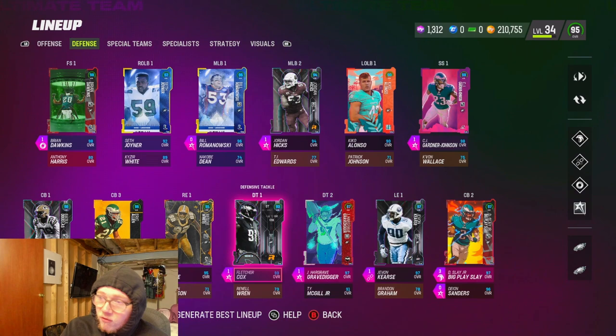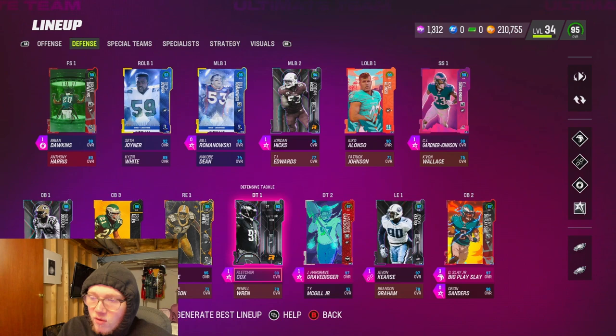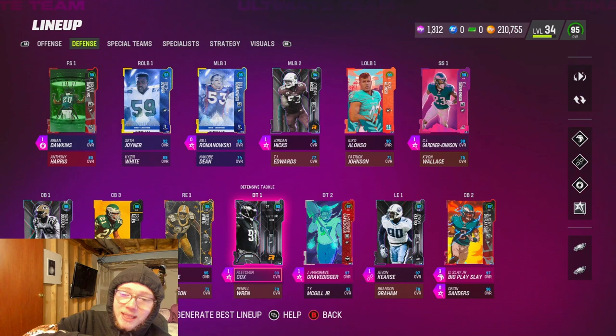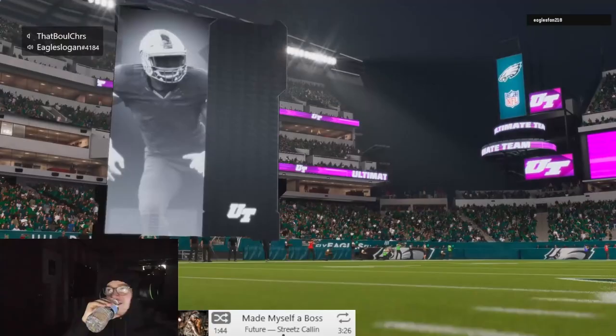I'm rocking Reggie White, Hargrave, and Fletcher Cox right now as my D-line rotation. Let me know how you guys are liking the new Javon Hargrave card - are you using him off the edge or as a D-tackle? Let me know what you think of him and how you're liking him. I do have a little bit of gameplay right here for you guys to check out and see what he did.